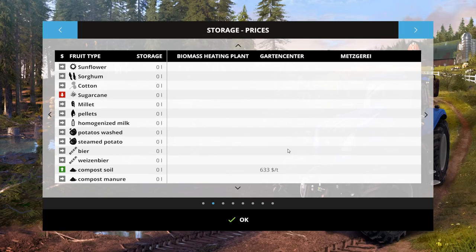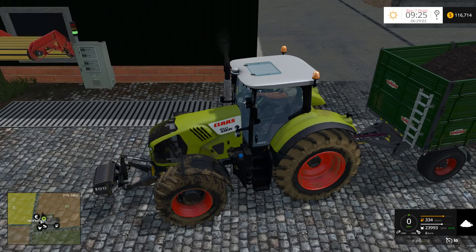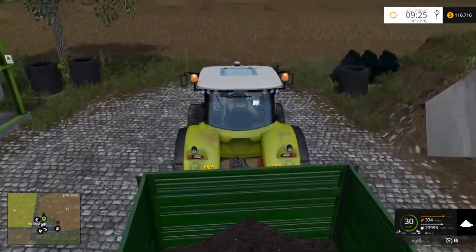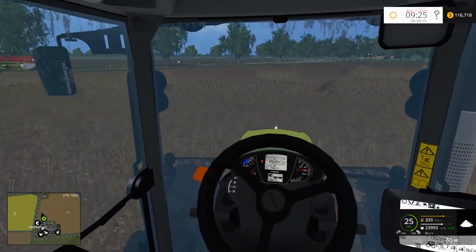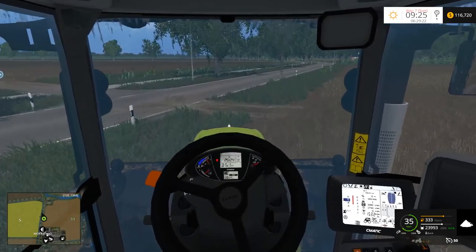So anyways, let's go ahead and sell some compost because I don't think we've done that before, and I have no idea where to sell compost on this map. Because we're using the non-soil mod version, we can sell compost, but I don't believe you can use it without having the soil mod installed — I'm not certain about that because I don't mess around with that very often. But garden center — where on earth is the garden center here? It's a bit of a drive.